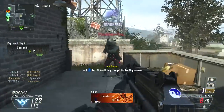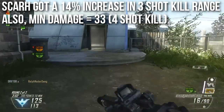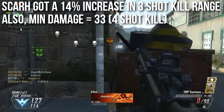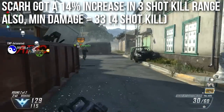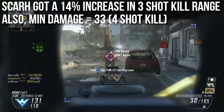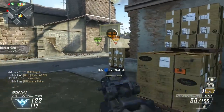The SCAR-H got a 14% increase in its three-shot kill range, which was already crazy long, and now it's 14% more. The minimum damage has also been buffed to 33 — it used to be 24 — so it's now a four-shot kill at any range, one less shot to kill. It actually outperforms some of the light machine guns in this game. Very big buff on the SCAR-H — it's a much more dangerous weapon.